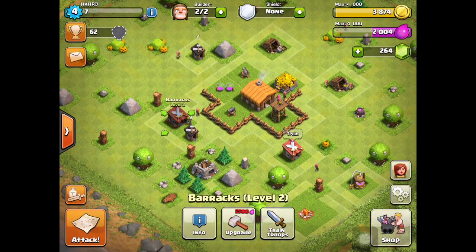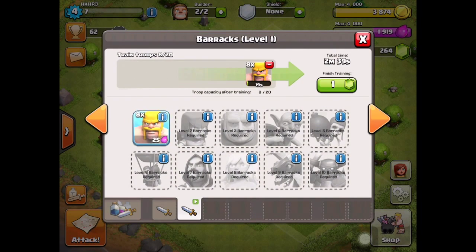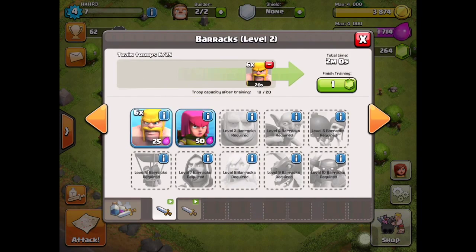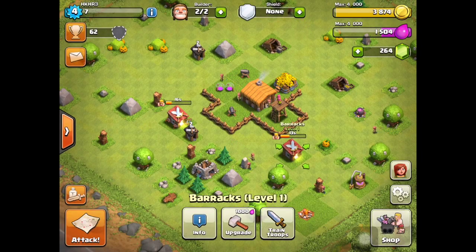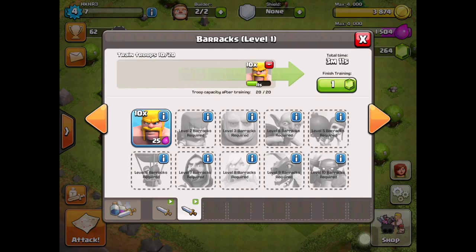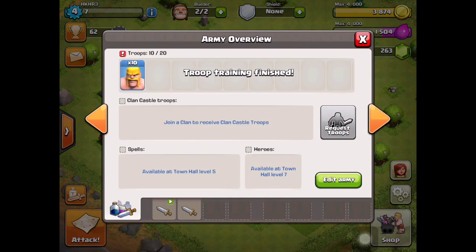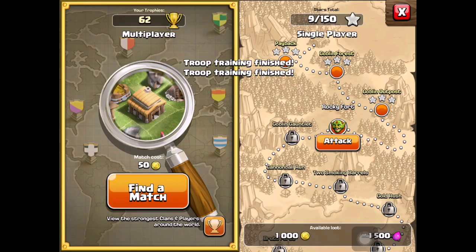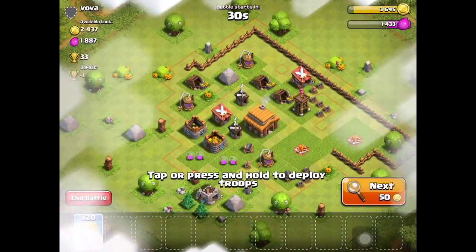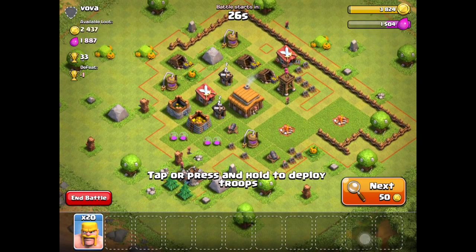We're at 3800 gold on our new account - nothing's in the millions yet. We'll spend gems to speed up training. You shouldn't spend too many gems though - I recommend saving up around 500 gems for your third builder.